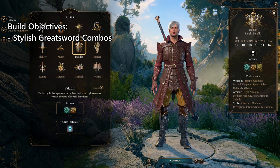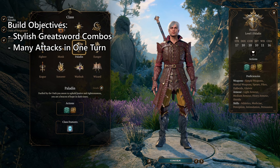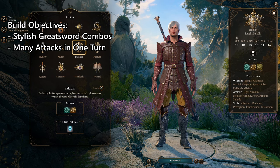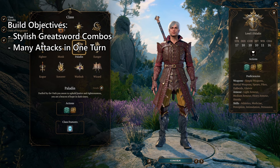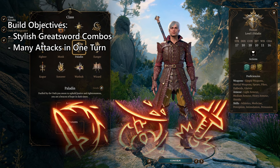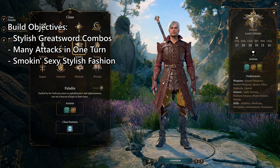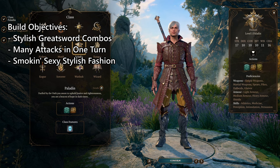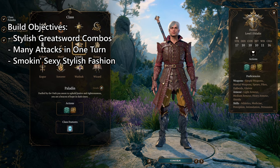I want to replicate that in this character, so here are the character goals. First, long combos — achieved using the Haste spell, Extra Attack, and bonus action attacks to get as many hits per turn as possible. Second, being stylish by using lots of different attack variations. Baldur's Gate 3 allows this through once-per-short-rest alternate attacks, and we're going the extra step further. Third is fashion — Devil May Cry characters use leather jackets and over-the-top outfits, so I've tried to replicate that while giving us armour with benefits in line with Devil May Cry abilities.